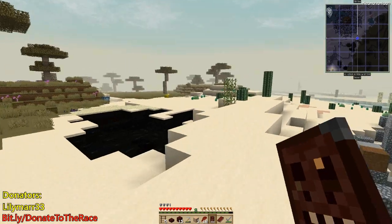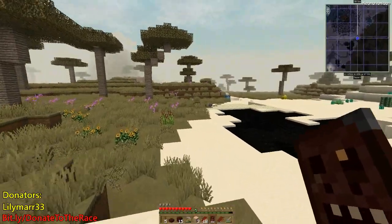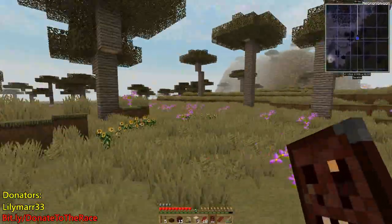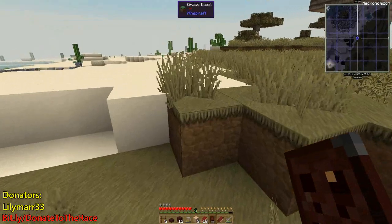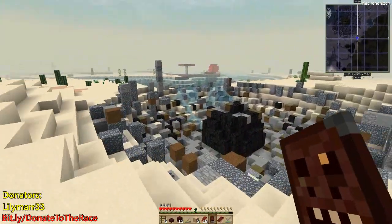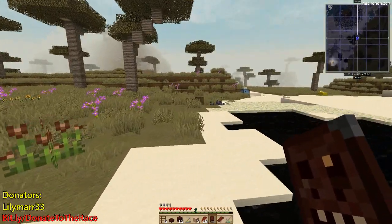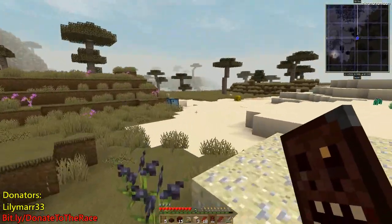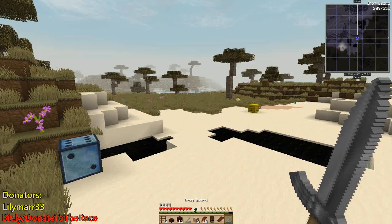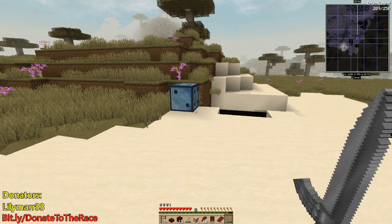We need to get some gateway keys, and to get gateway keys we need to find biomes. There's a certain biome I need to find and I know what it is now. It's in this lovely book here, the Necronium Champagne, that's what it's called. It's called the Dark Lands Biome and they're scattered around the map. On the biome there's basically a mob and you collect the gems from the mob and collect them all together and you can craft with them. We need to find the biome first.